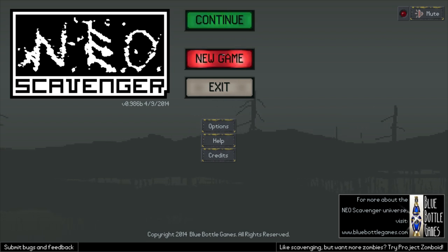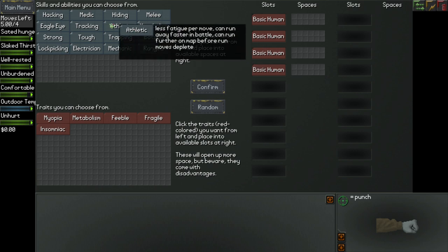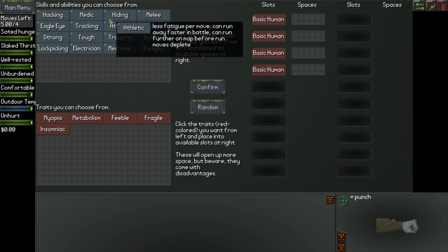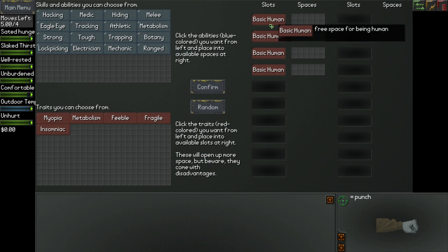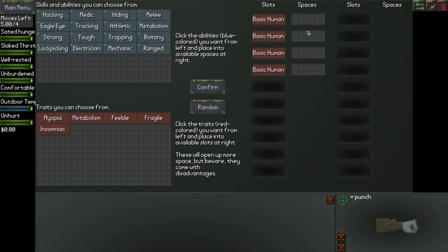Okay, let's get into it. New game. You can ignore all the stuff on the left here — none of that matters at the moment. I'm just creating my character, so it's just this stuff that matters. All of these blue things up here are positive traits — positive skills and abilities that I can take. So I get the hacking ability, medic, hiding, and so on. These basic human traits have no negative effects, and each one opens up the ability to add in whatever skill and ability you want. Basically, you get four freebies — just for being human, you get four slots.